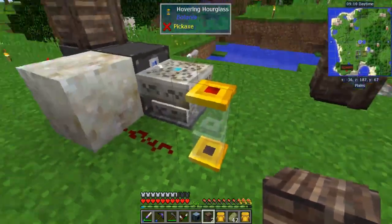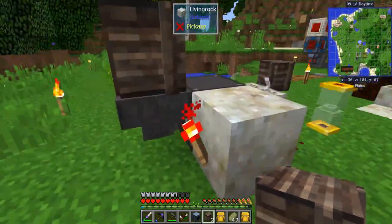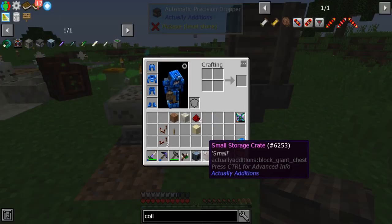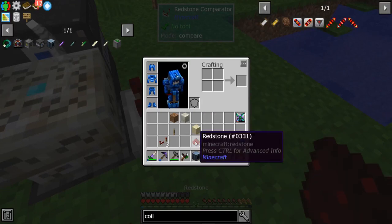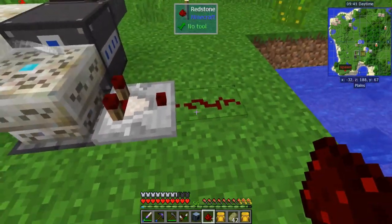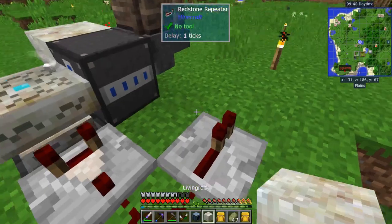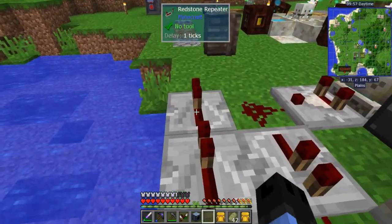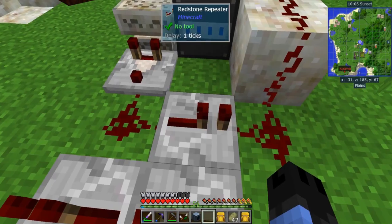So what this does: when we put the sand in, it's going to tick every second, triggering that dispenser below and letting this hopper feed items in. It'll trigger the dropper. Now we need a comparator coming out the opposite side with redstone dust — when the altar is crafting it will emit a signal strength of one. We can take that and feed it through.